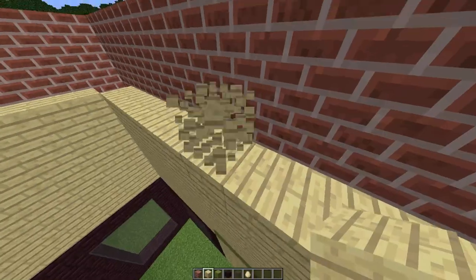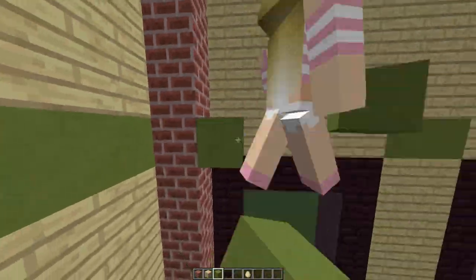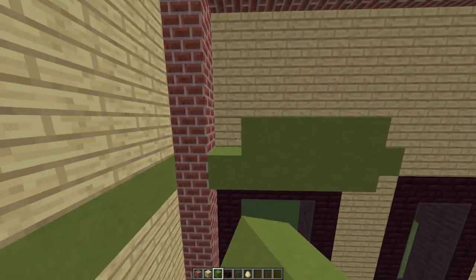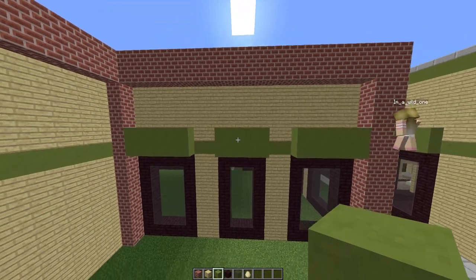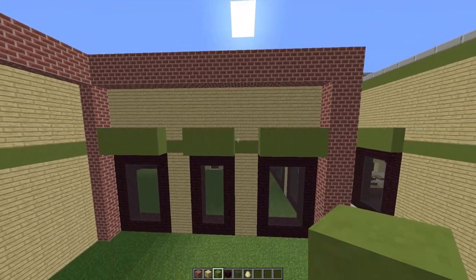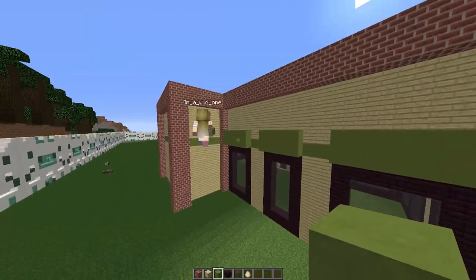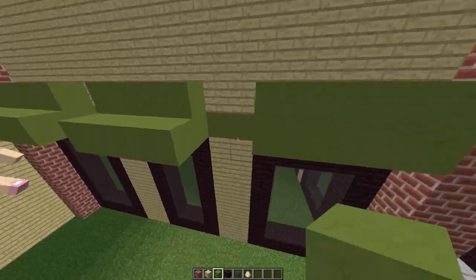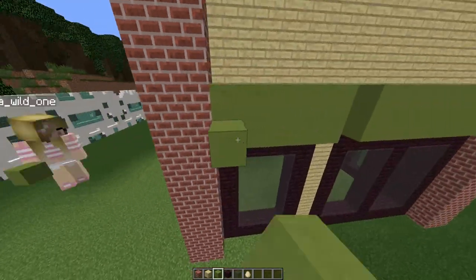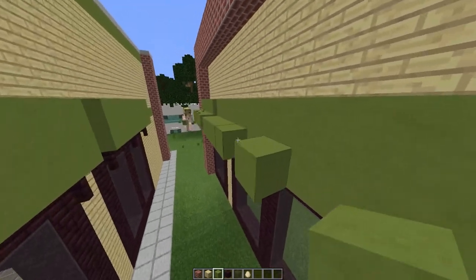Then we have some window hats to add — just the basic window hats of going one above and then making that two high. To finish off our window hats, build out an additional one on the bottom layer, and do this on all the window hats built all the way around. Also grab some nether brick fences — or in 1.14, nether brick walls — as window supports.